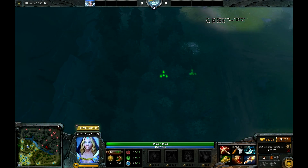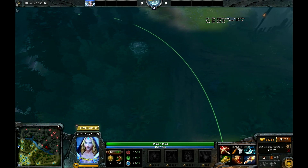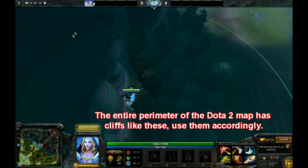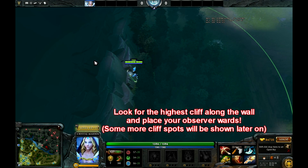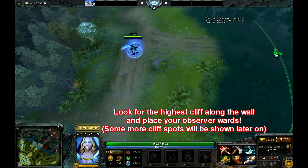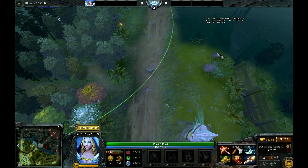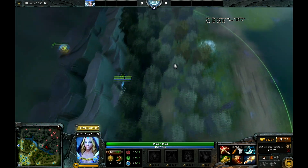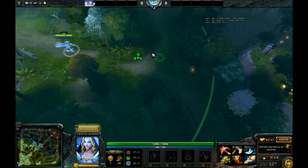There's going to be another observer ward to show you. This one's pretty useful if the other team has a Batrider or Tinker — a hero that's pretty annoying and flies around. You'll notice in the fog there are a lot of cliffs up here, with one that's much higher than the others. If you place the observer ward right here, you get vision of this entire area, which is pretty nice — up to this point right here. For the most part you want the vision for this area where all the trees are. It's good against heroes like Batrider and Tinker.